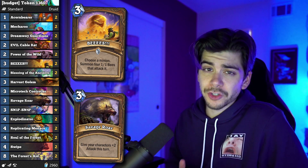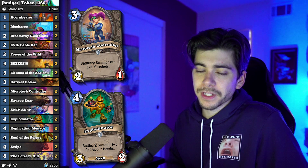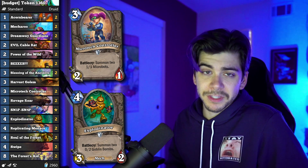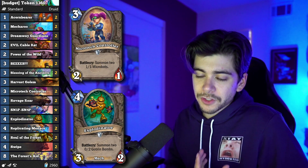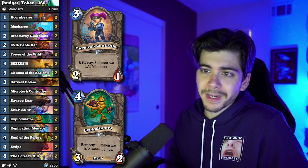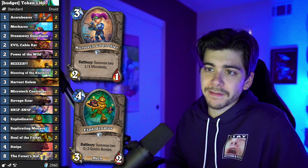I've personally really been enjoying Token Druid recently — not this exact build, but the non-budget version. You're constantly flooding the board, your opponent will eventually run out of resources, and you slap them with Blessing of the Ancients, Power of the Wild, maybe Savage Roar, and then you just punch them in the face and they die. Doing 30 damage out of nowhere every now and then is just enjoyable. So if you're looking for the most budget deck and you have Snip-Snap and want to hit rank 5, try this out.